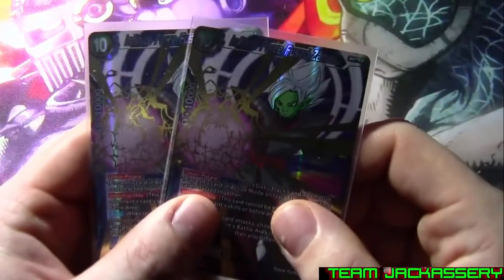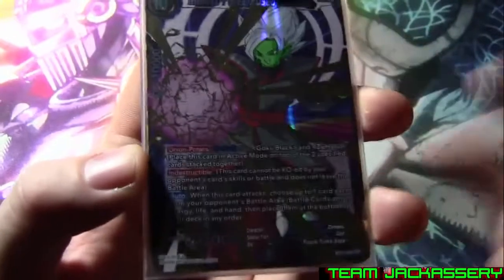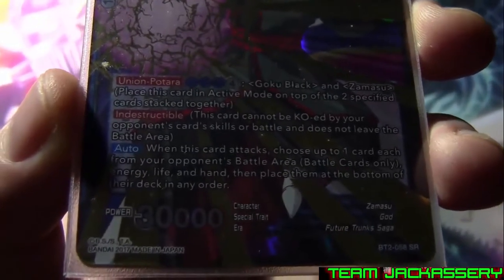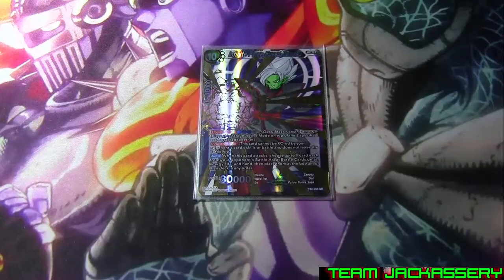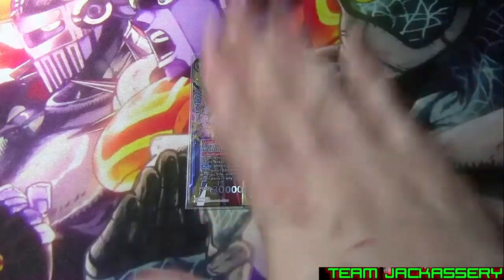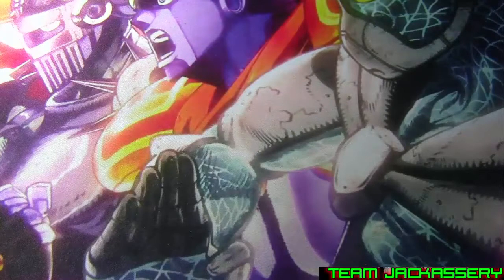We run 2 copies of Infinite Force Fused Zamasu. He has a 10-drop, 10,000 combo plus when you use this combo, 30,000 power. He gains Indestructible — he cannot be KO'd by your opponent's skills or battle and does not leave the battle area. When this card attacks, choose up to one each of your opponent's battle cards, energy, life, and hand, and place them at the bottom of the deck in any order — so your opponent has to scrap one of everything, including their life. If they're down to one life, he just takes it. I run just 2 because 3 or 4 would be too much. You can play him raw for 10, or he can end up in your energy. It's really nice if you get both Zamasu and the Secret Rare Vegito out — just devastating.